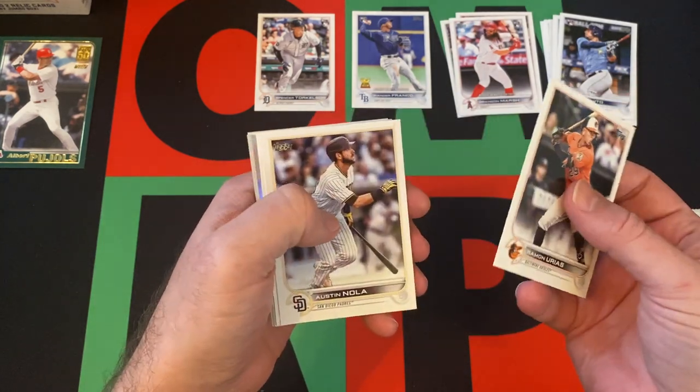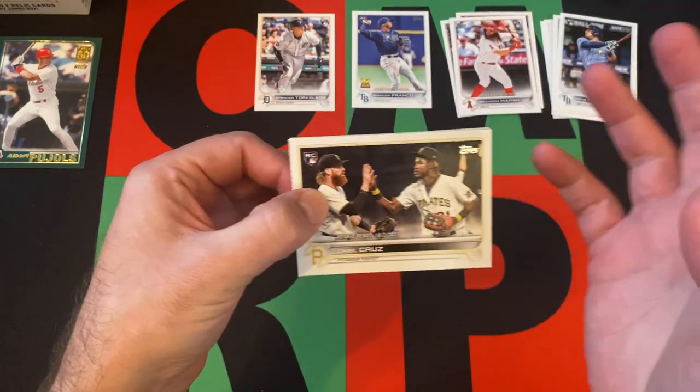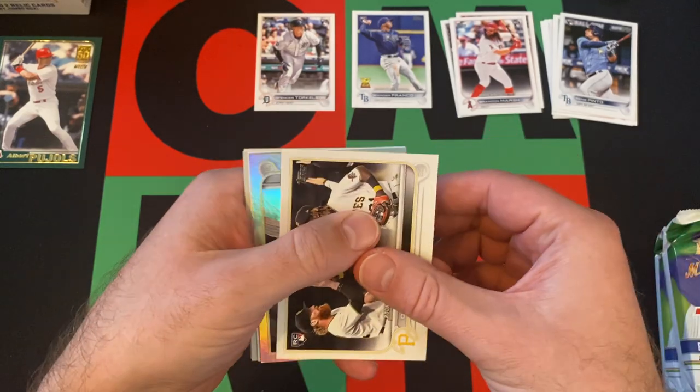Roman Urias, Austin Nola. We're back to that O'Neal Cruz rookie debut that we sort of saw earlier — and I was like, hey, wait a minute. We got cool stuff coming up.